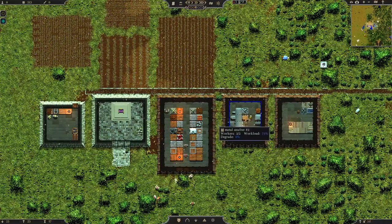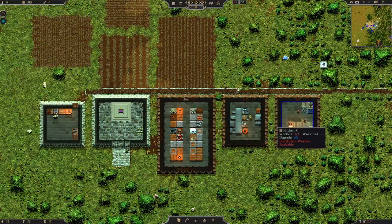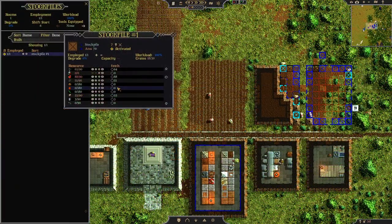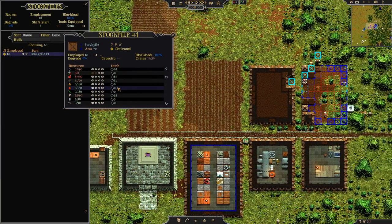Someone's manning the bellows. We've actually made the metal as a result of smelting, and therefore we've now made a kitchen — which doesn't have any workers in it just yet. We don't have any spare, which is a bit of a problem. Awkwardly now, we've got no fruit or vegetables left. We're very busy growing things. We've had a few deaths.